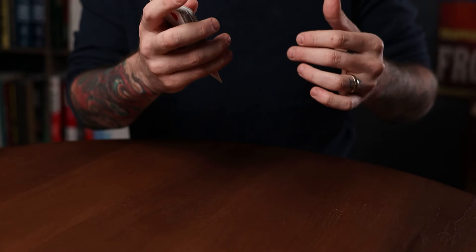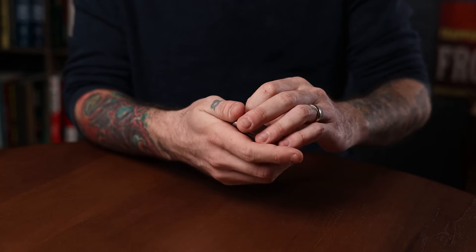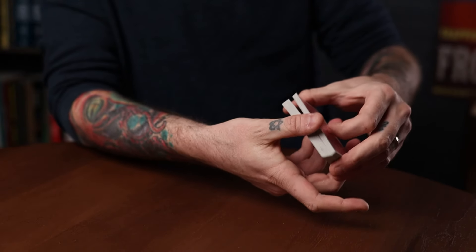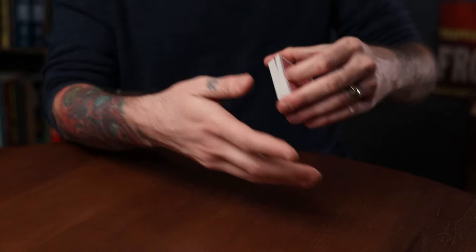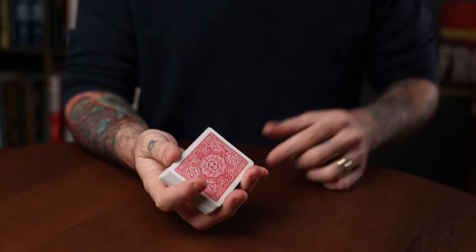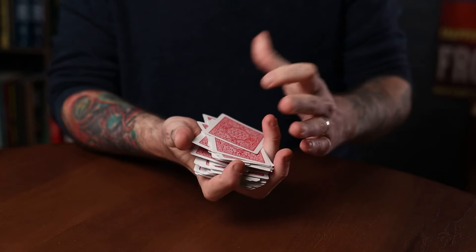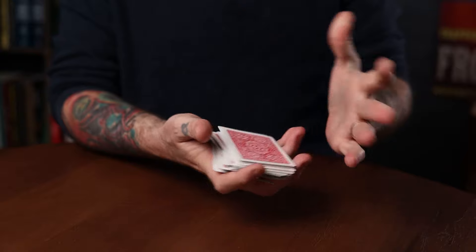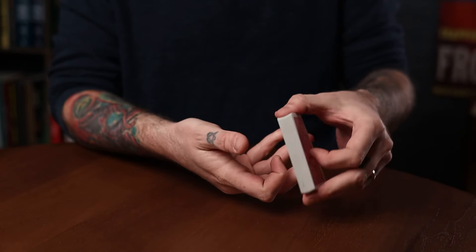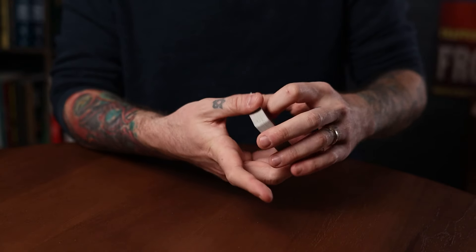Most descriptions of the dribble force simply say 'establish a thumb break at the back' without specifying where along the back edge to place your thumb. In my opinion, the best place to dribble cards is from the very corner of the deck — you get a nice springing action and the cards feel like they go one by one. Put your thumb right at the corner of the deck and you'll produce a very nice, smooth, consistent dribble.